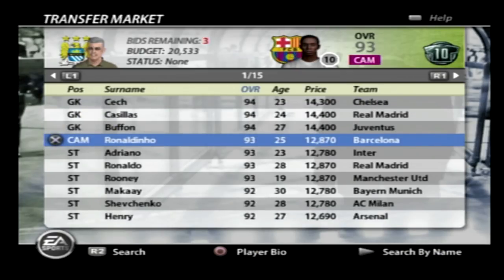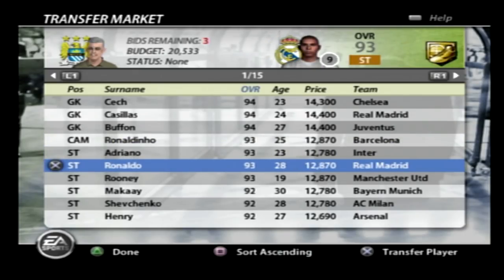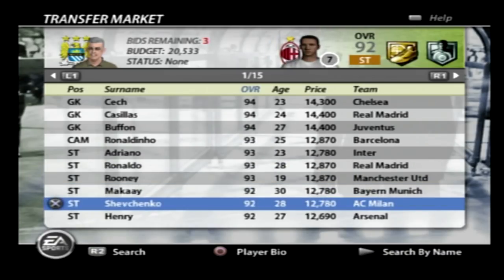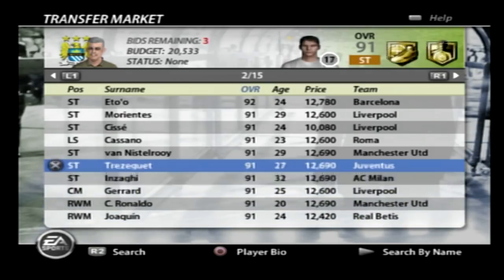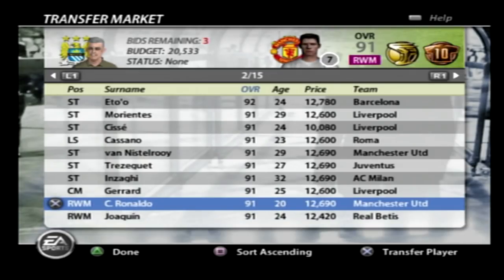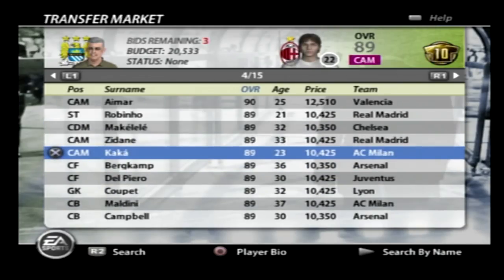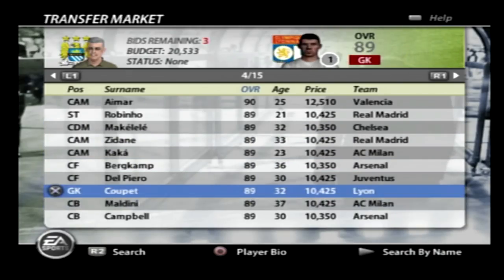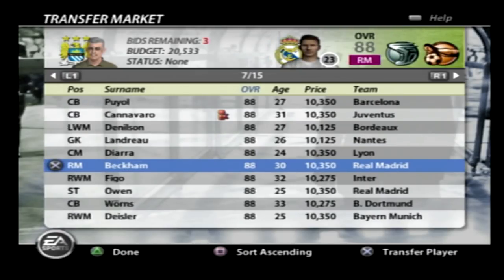Then we've got Ronaldinho at 93, playing at Barcelona. Adriano at Inter, Brazilian Ronaldo at Real Madrid — he must have been a gun back then. Rooney, Shevchenko, Henry. Eto, Morientes, Cisse, Cassano, Van Nistelrooy, Inzaghi, Gerrard, and Ronaldo at 91 — at just 20 years old, unbelievable. A couple of these guys have moved on like Del Piero and Maldini. In FIFA 06 they were absolutely killing it — Maldini was 37 at the time so he was pretty old. Some old school names there.